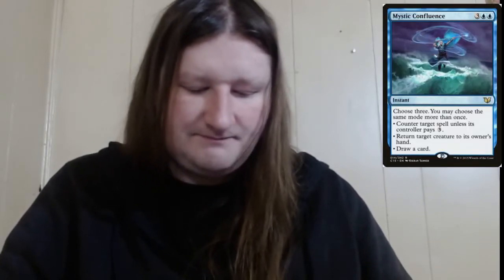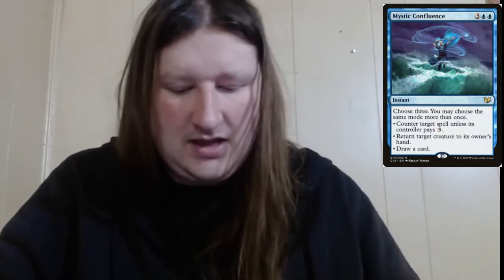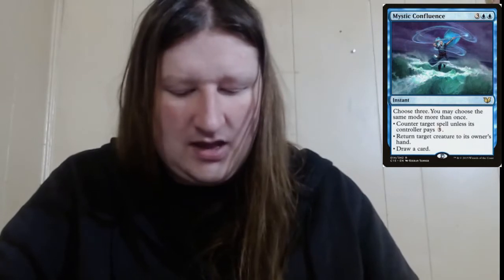Next on our list is Mystic Confluence — a five mana instant where you choose three modes and may choose the same mode more than once. Modes include: counter target spell unless its controller pays three, return target creature to its owner's hand, or draw a card. It could be counter a spell and draw two cards, or counter a spell and bounce two permanents, or bounce a permanent and draw two cards. For such versatility at instant speed it's a pretty solid pickup — we're not spending $80-200 on counter spells, and this card will suffice.